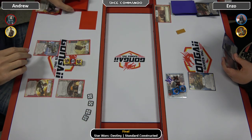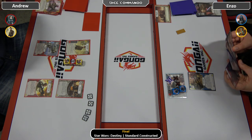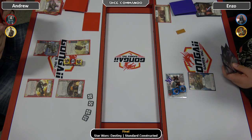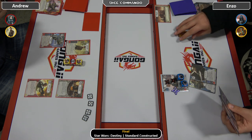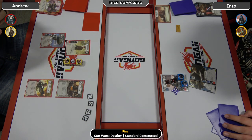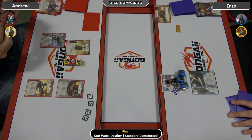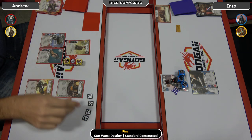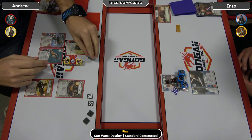Andrew has four dollars to start, Enzo has three. Enzo just drew his Price of Failure. So Andrew taking out Greedo now looks like a brilliant move. There's a Show of Force for two, so that'll let Andrew get in front. Vader still needs eight damage, though. Andrew does need to save a dollar for Suppressive Fire. There's one, two for a holdout — and Andrew will probably activate. Yep.